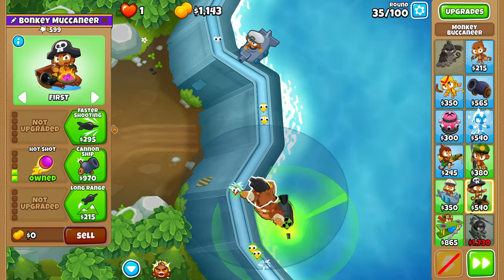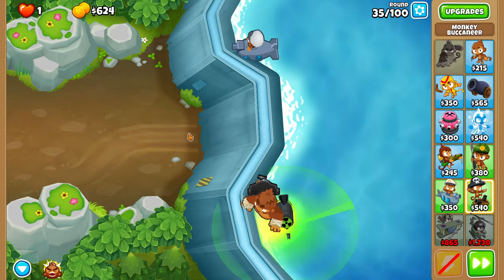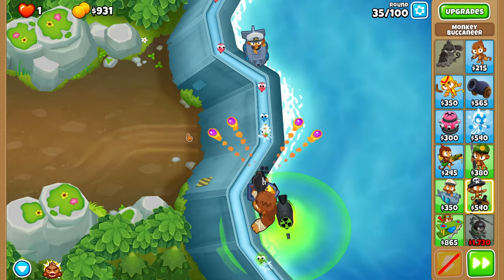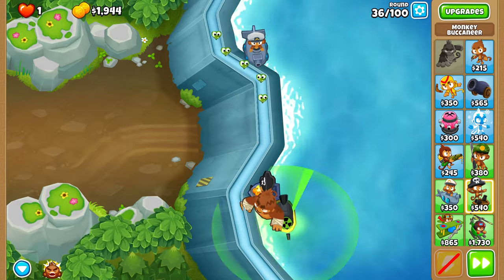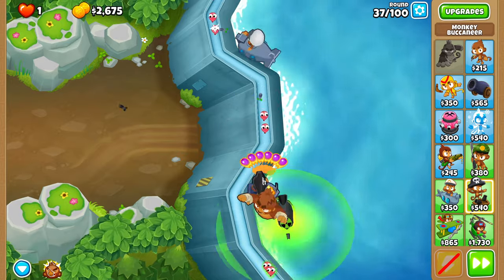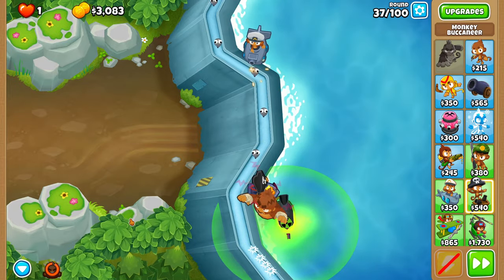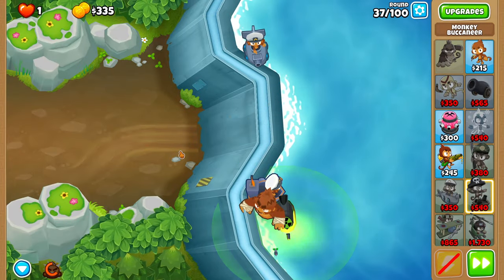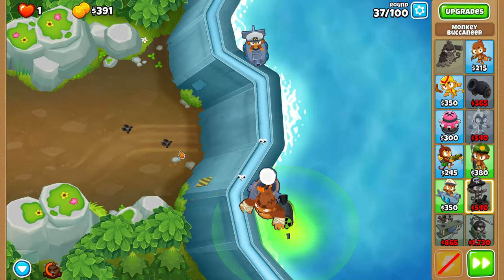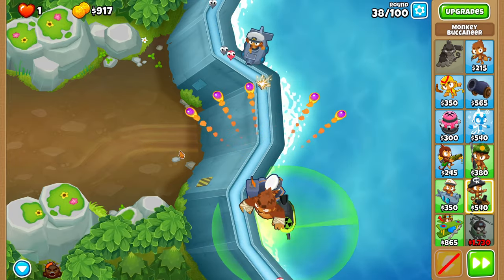Whenever you can afford it, upgrade your boat to a 2-2-0 double shot with Hot Shot. Next, we'll get this guy to Destroyer in the middle of round 37 when we can afford it. Before we can afford Destroyer on 37, I like to use a Pat Roar to clear things up a bit faster and to prevent any possible RNG.